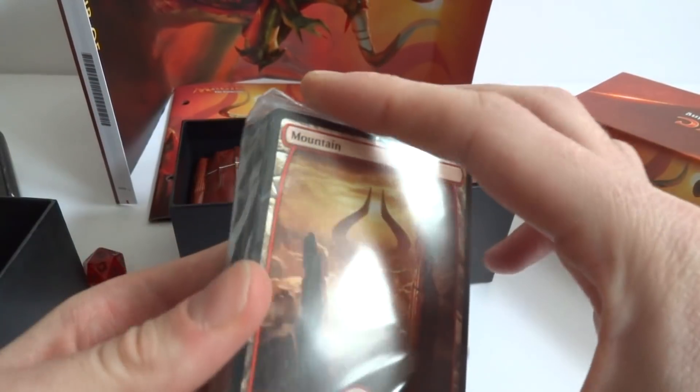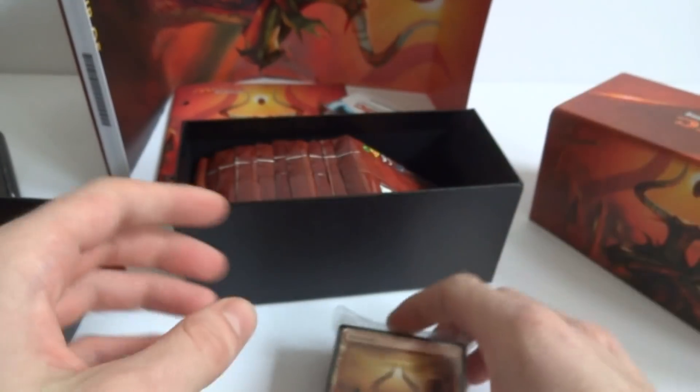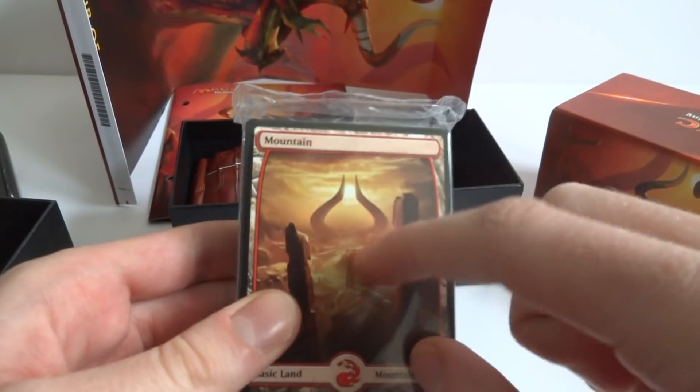Looks like we have the land pack with some full-art lands up front, and it looks like the horns from the God-Pharaoh symbol on them. Very cool.